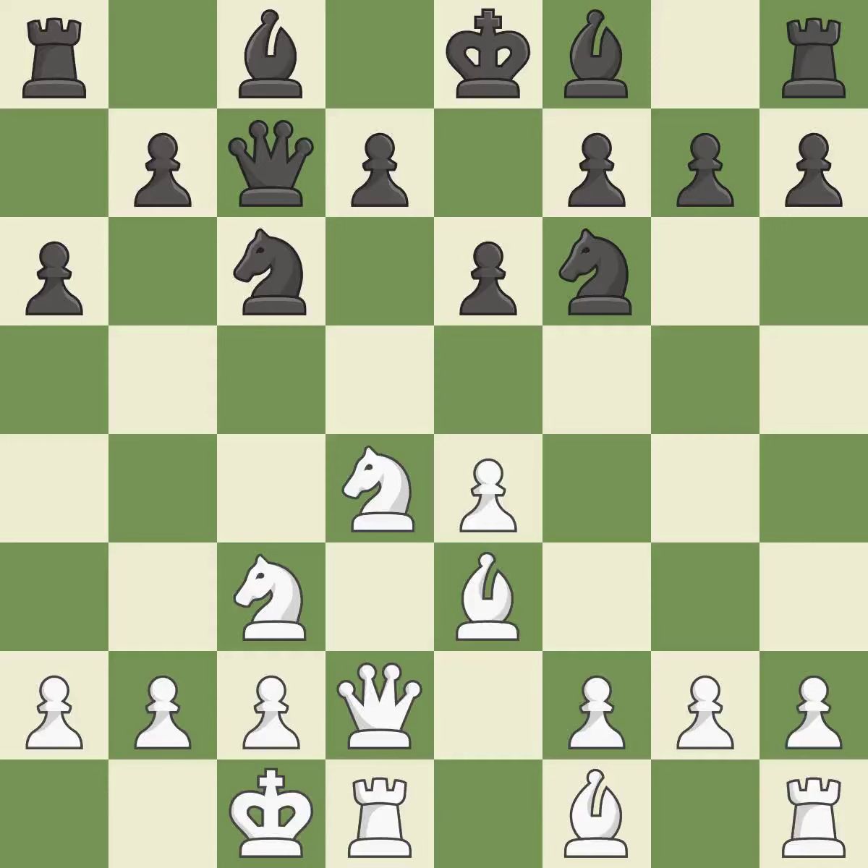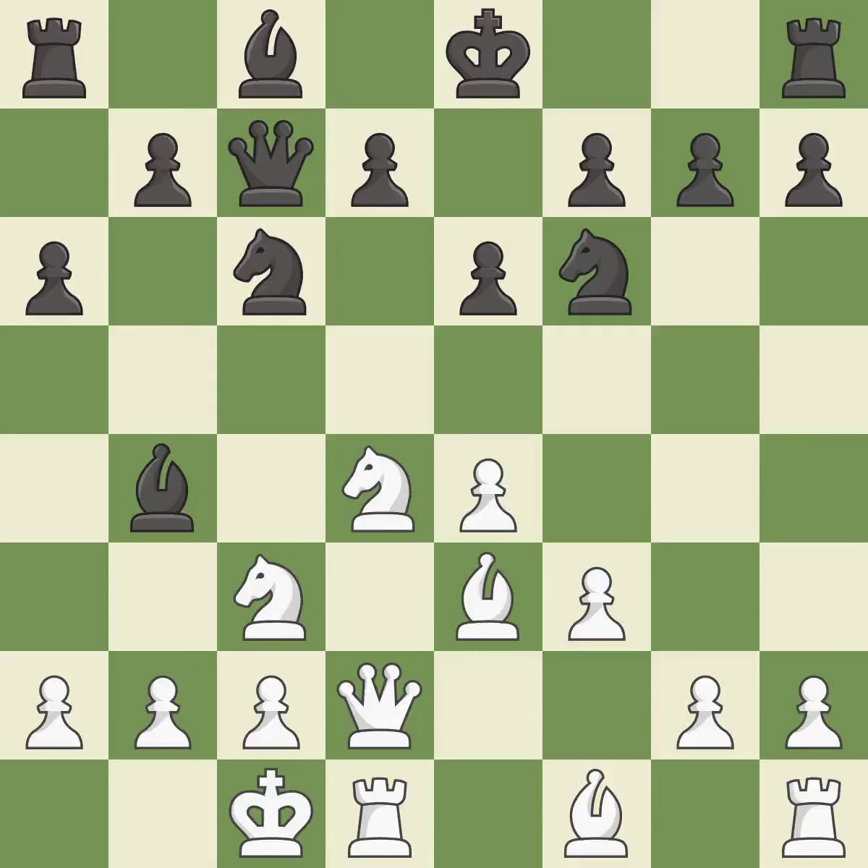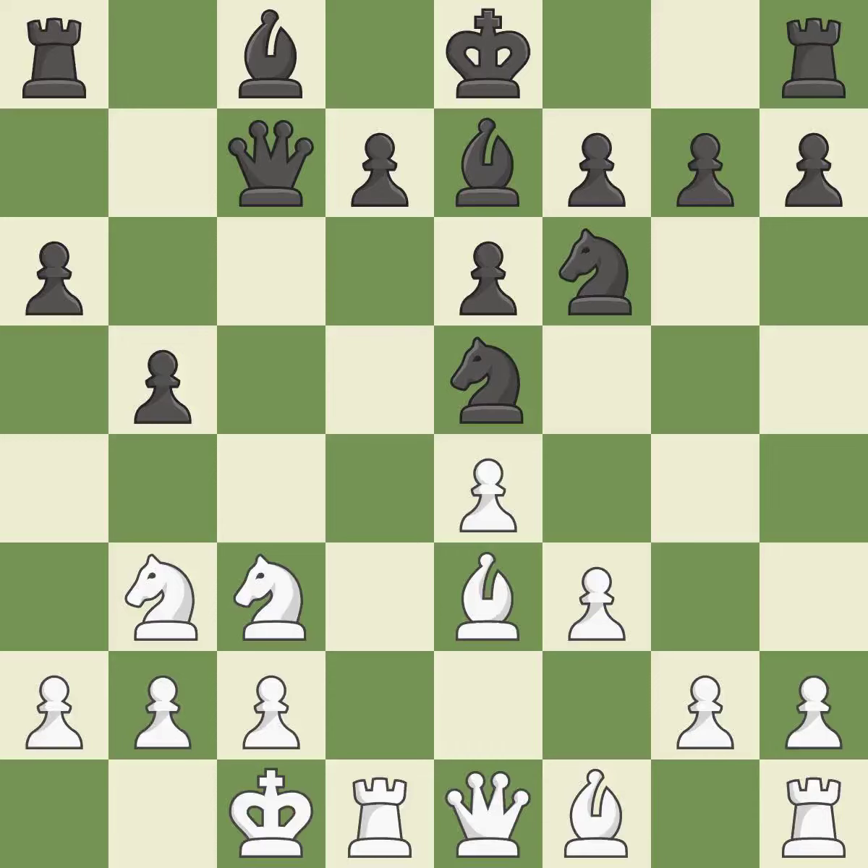Castling queenside tends to be more active because the rook is closer to the center. This pins a knight, which restricts its mobility. This threatens to win a pawn. This prevents the opponent from being able to win a pawn. This threatens to kick a bishop. The bishop is prepared to move into a functional square. This threatens to reveal an attack on a bishop. This prevents the opponent from being able to reveal an attack on a bishop. A pawn kicks the opposing knight, forcing it to move or risk being captured.